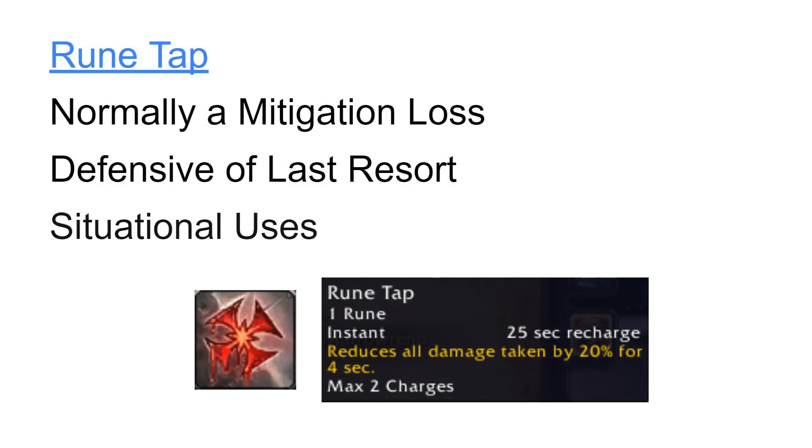Three: you can use Runetap when you are starting a pull with full runes and no other defensive cooldowns available, and this can greatly reduce or remove the cost of Runetap, because it helps us to maximize our rune regeneration faster. And four: using Runetap when we have the increased rune regeneration effect from Crimson Rune Weapon active can greatly reduce or remove the cost of Runetap, because we are generating resources faster than we can spend them with this buff active.